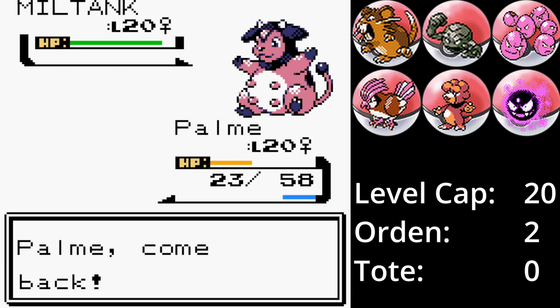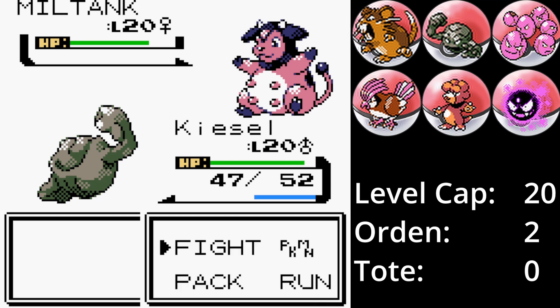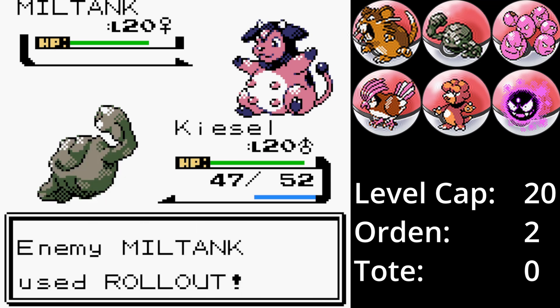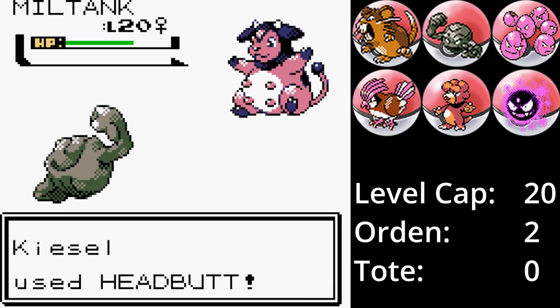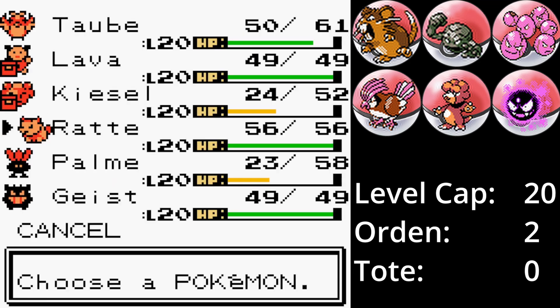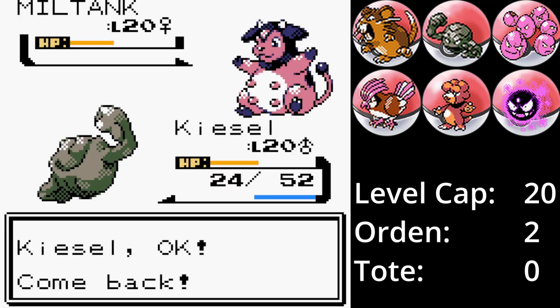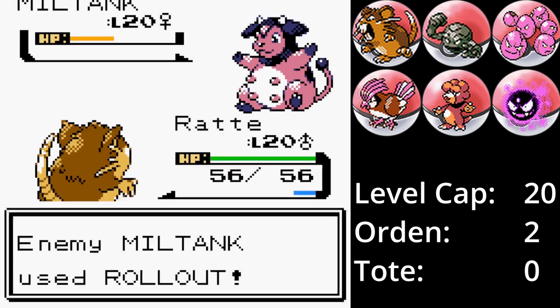Direkt danach wird Palme gegen Kiesel ausgetauscht, der mit seiner hohen Verteidigung, der Resistenz gegen Walzer und dem Reflektor den Walzer aufhalten soll. Walzer trifft und hinterlässt kaum Schaden. Ich entscheide mich für Kopfnuss als treffsicherste Attacke. Miltank ist als erstes an der Reihe und der Walzer zieht mehr ab als erwartet – den nächsten Walzer überlebt Kiesel nicht. Schweren Herzens wechsle ich Ratte ein und warte auf das Unvermeidbare. Der Walzer kommt und ich mag gar nicht hinsehen.